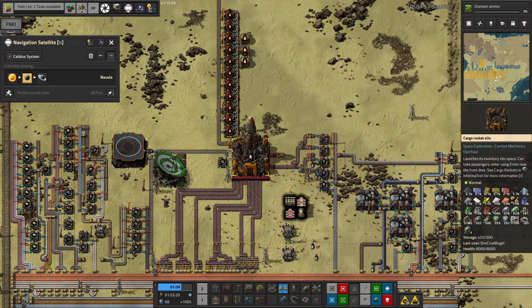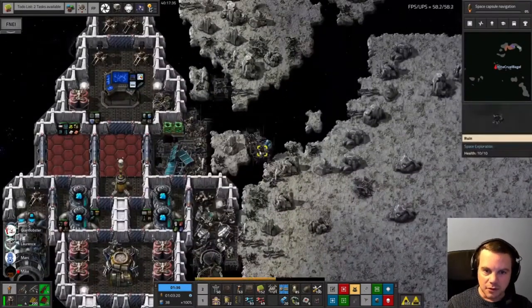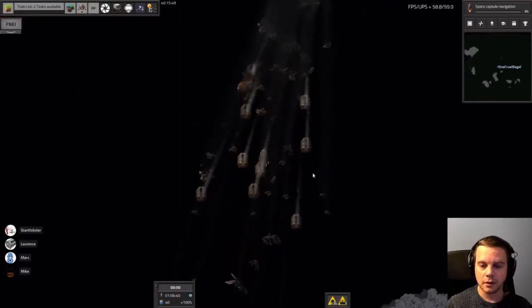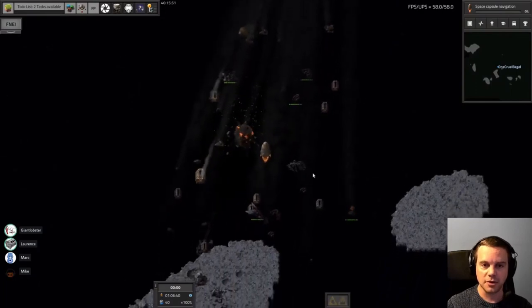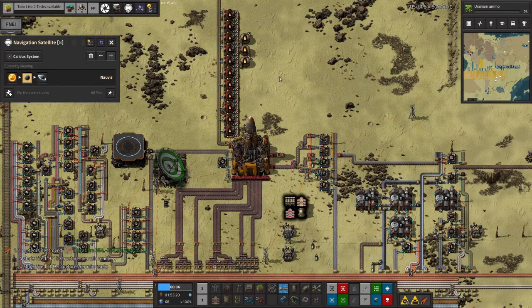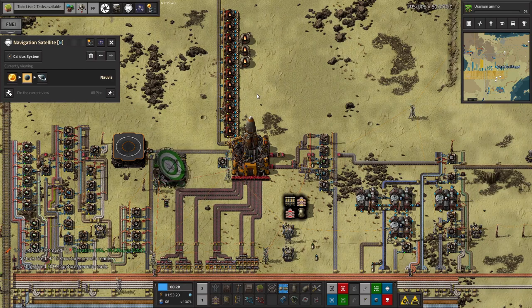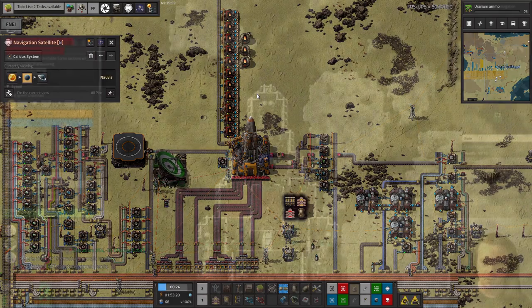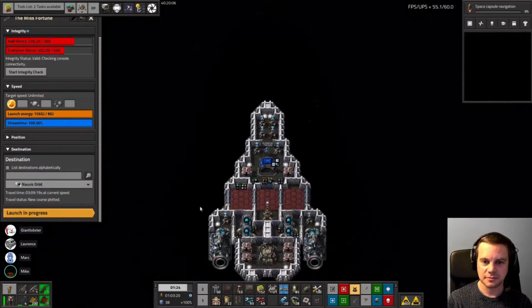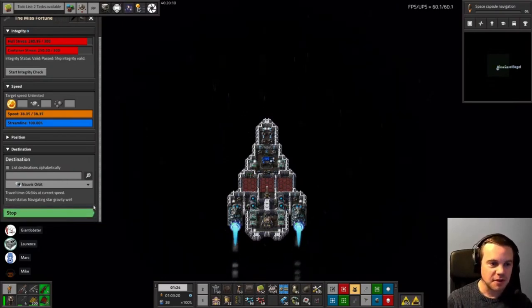I was about to blast off to Norvus orbit when it occurred to me there's a stranded spaceship in Kalidus Asteroid Belt 1. Since the first rocket to orbit is going to crash anyway and we'd lose some of the stuff, we decided a better approach was to build a second rocket silo - since demolished - fill it up quickly, build a second rocket, and fly over to Kalidus Asteroid Belt 1. Crash land there, gather up all the stuff, pile it into the spaceship, repair it, and then fly it from Kalidus Asteroid Belt 1 over to Norvus Orbit. It went reasonably quickly despite running on ion engines with insufficient solar panels.